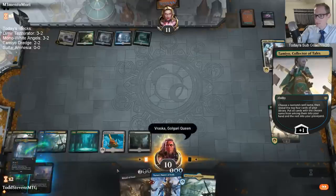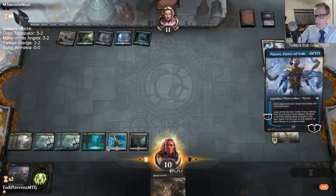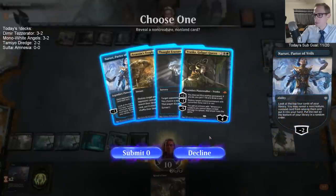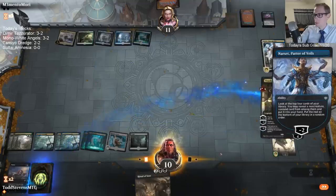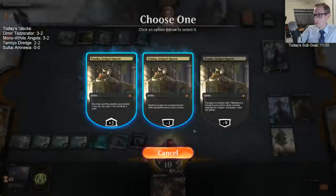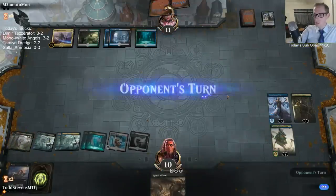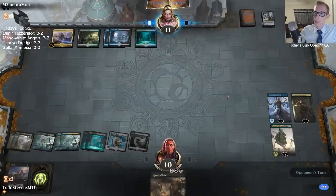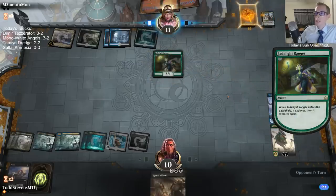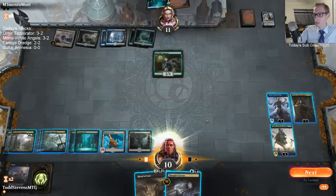Vraska Golgari Queen. Grabbing Carnage Tyrant would make a lot of sense. If I would have grabbed Carnage Tyrant they would have ripped that land and been able to play — but no, because I could have just Carnage Tyrant plus Thought Erasure and would have just Thought Erasured away the card anyway.